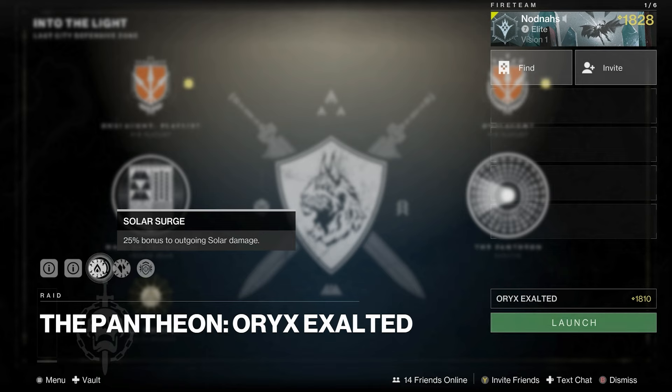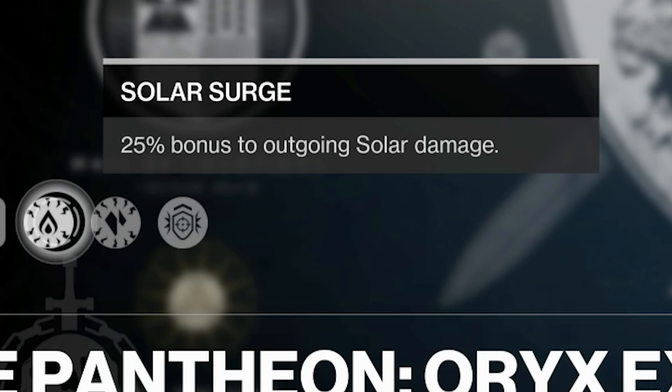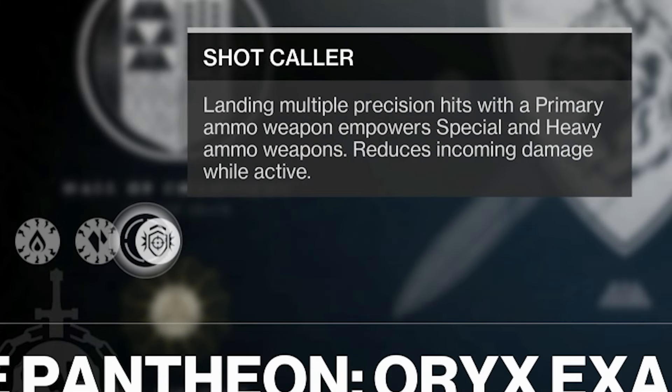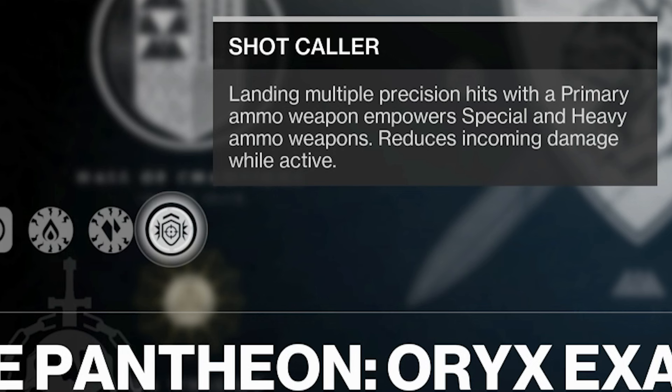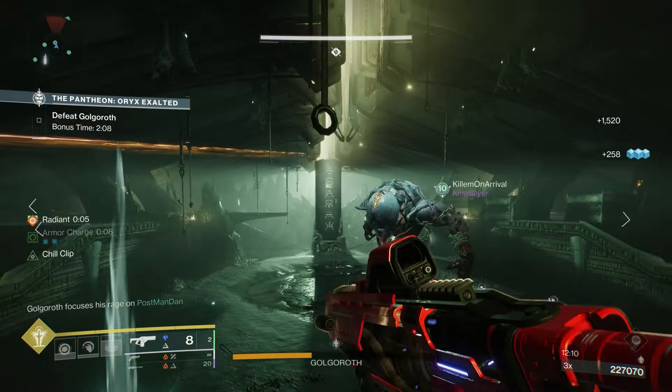First off, the modifiers for this week are Surges for Solar and Stasis, which are a 25% damage increase to your weapons and abilities. And similar to last week, there's a new modifier called Shotcaller, which gives you a damage resist and gives your weapons a free 20% damage increase for 15 seconds, that stacks with buffs and debuffs, and getting more precision hits will refresh the timer.